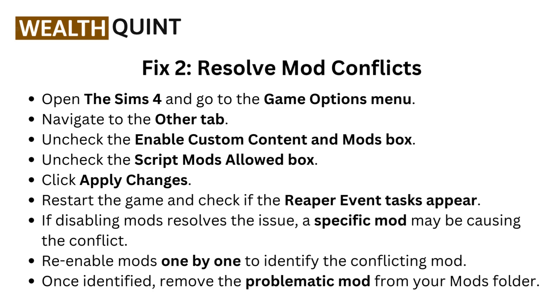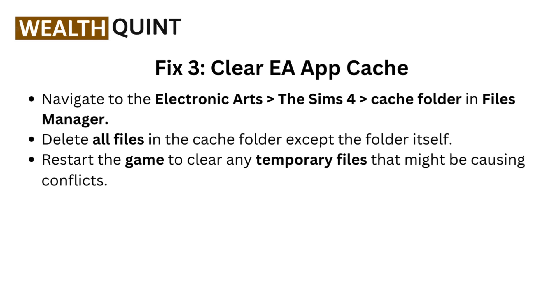Fix two: resolve mod conflict. Open Sims 4 and go to the game options menu. Navigate to the other tab. Uncheck the enable custom content and mods box. Uncheck the script mods allowed box. Click apply changes, restart the game, and check if the reaper event tasks appear. If disabling mods resolves the issue, a specific mod may be causing the conflict. Re-enable mods one by one to identify the conflicting mod. Once identified, remove the problematic mod from your mods folder.